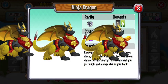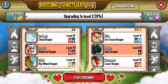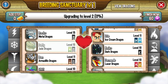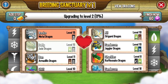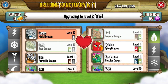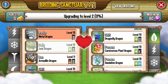Ninja Dragon — let me breed Metal with Nature. Metal... and then Nature. My Nature Dragon is in breeding. So let me breed it with Dragonfly instead.